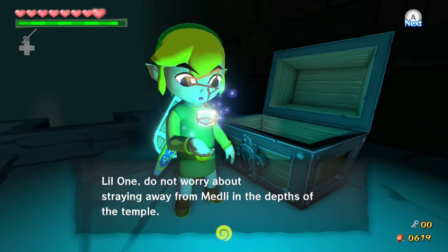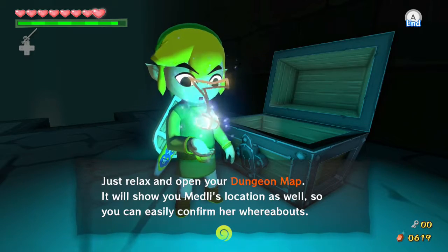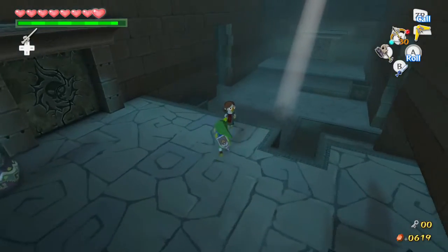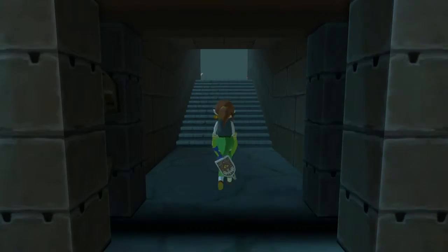And a message: 'Do not worry about straying away from Medley in the depths of the temple. Relax and open your dungeon map — it will show you Medley's location as well, so you can easily confirm her whereabouts.' That's actually pretty good. The worst thing is, I can't really play the command melody if I'm not in the same room as her — that's the kind of stupid thing.